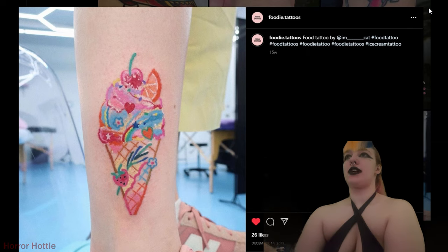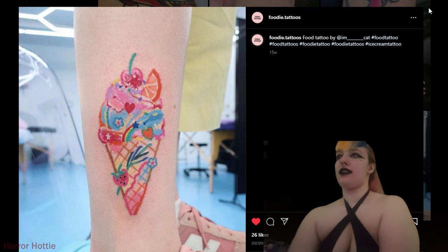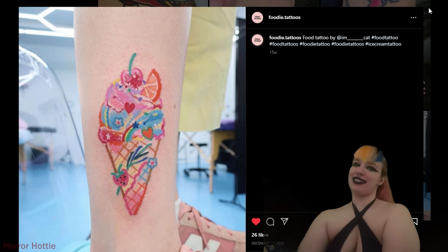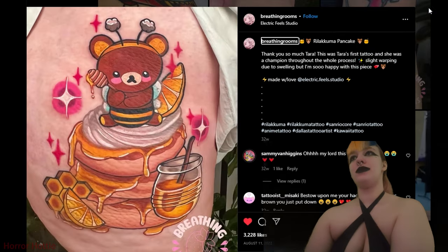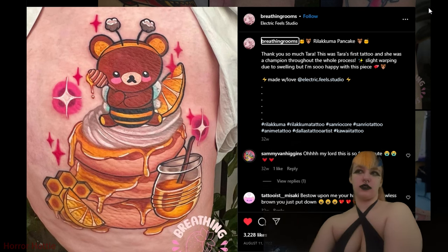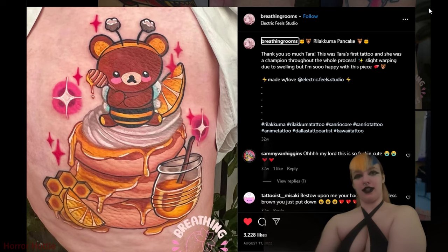This one is by a handle with a bunch of underscores and cat — it is so pastel, there's no black linework, but it is so cute and tasty looking. I want to eat it. This piece by Breathing Rooms — it's a Rilakkuma-themed pancake. Pancakes are one of my favorite desserts, though I think I prefer waffles. If you've watched any of the other videos in this series, you know how crazy I am about these little bears and their honey.